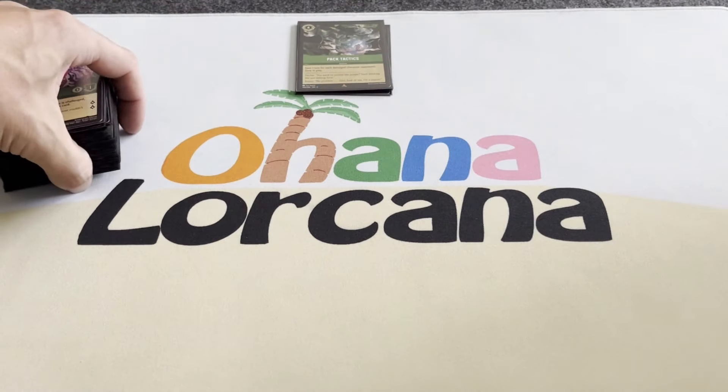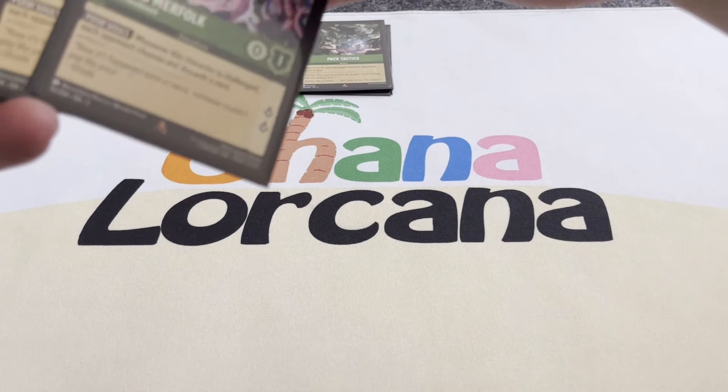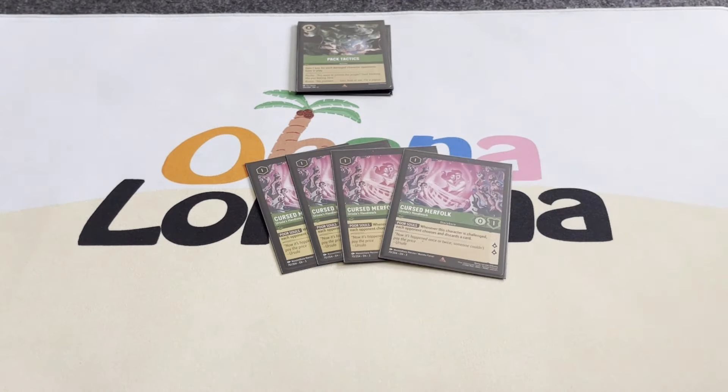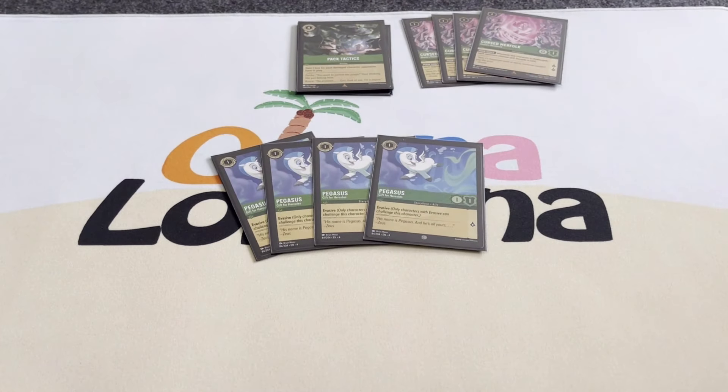We want to use characters that are going to stick around and quest for two lore. Four Curse Murphil — if your opponents challenge them, they all discard a card. Four Pegasus — this character has evasive.